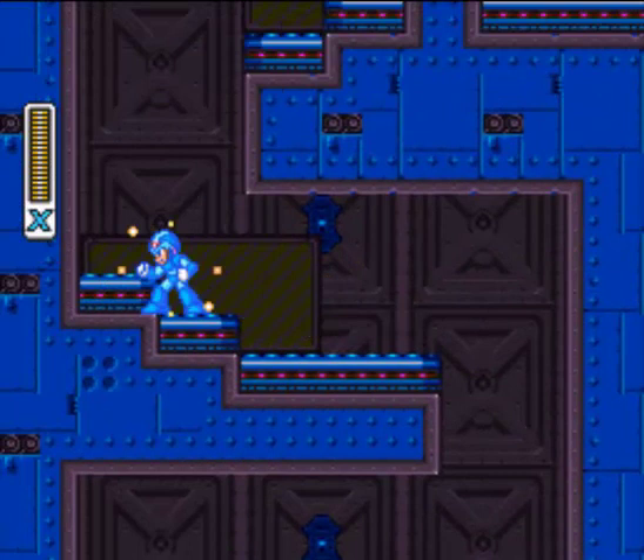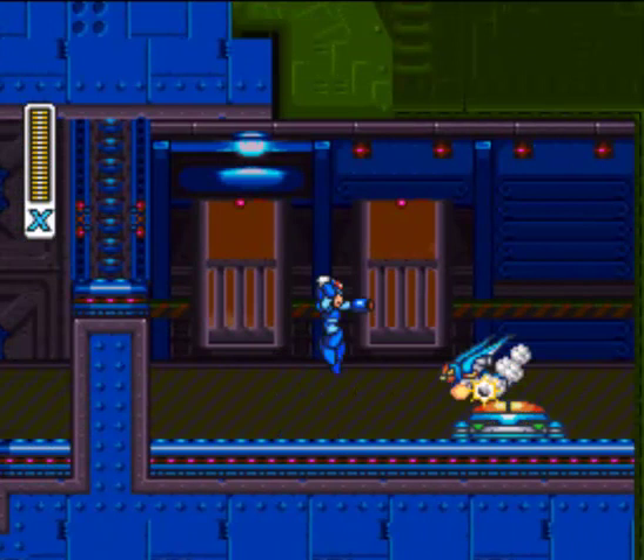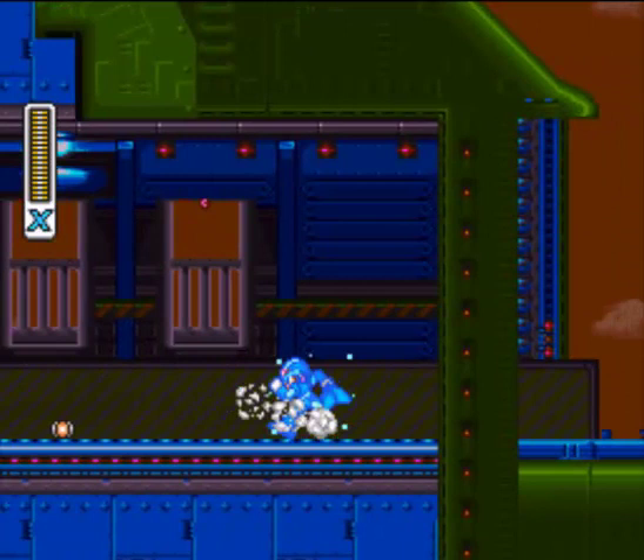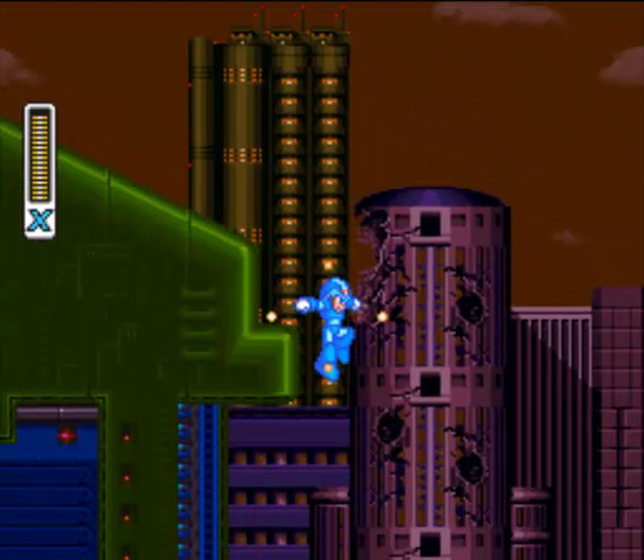I think this is one of only two stages I actually reached the boss on my first playthrough. The other one being Overdrive Ostrich's stage. I imagine these guys would be decent for farming since they continuously respawn. Sneak attack! I don't remember the background having such a dark palette here. There's the exit, and there's some energy if you need it.